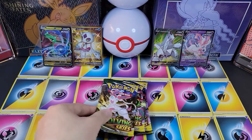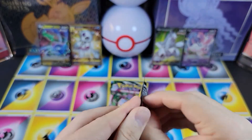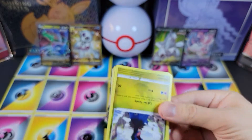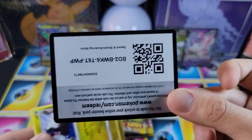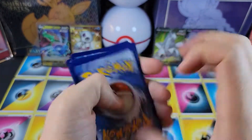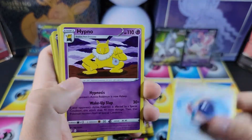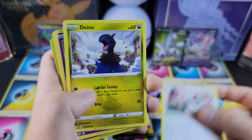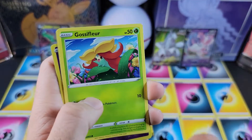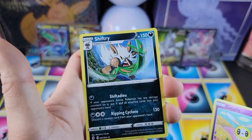Oh, Sylveon — gotta get that to focus. Psychic Energy, Full Face card, Hypno, Vigoroth, Pumpkaboo, Carvana, Glossifer, Fletchling, Cutiefly, and non-hollow Shiftery.